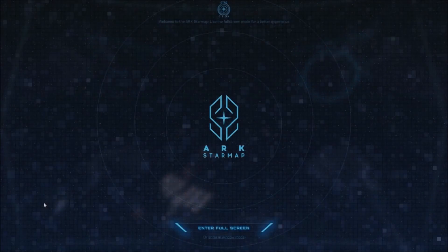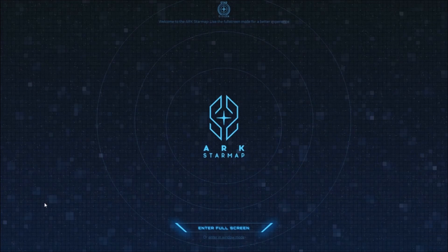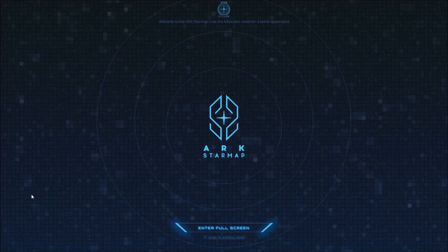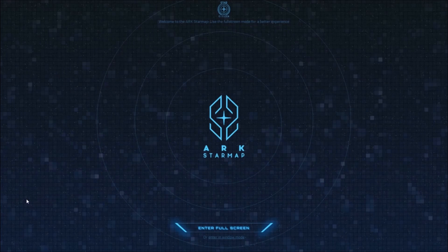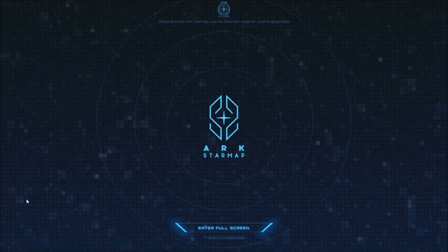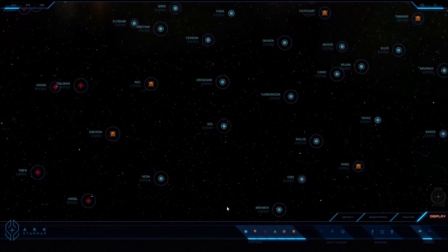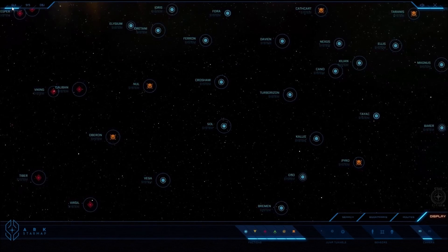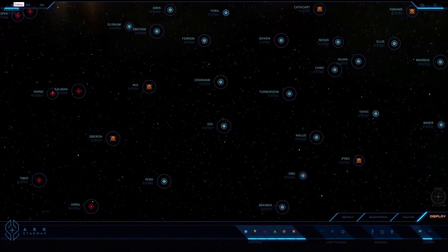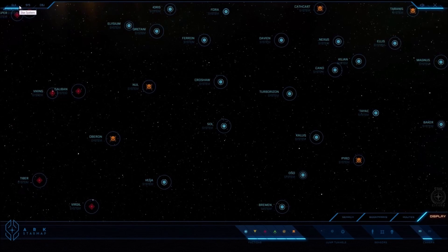The Arc Star Map has been released on the RSI website along with a questions and answers first part. The star map contains the known universe as compiled by Arc map researchers. It contains data from humanity, the Jan, the Banu, and the Tavarin. The Vandal have been offered to participate but have not participated in the Arc program yet. The star map is getting additions all the time, and they're still working on what ships can fit into which jump points. There are major new discoveries that will be made in the game — they won't be added immediately to the map, as in lore they will be investigated and researched by experts.